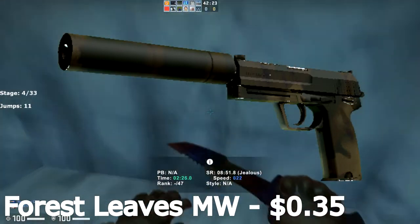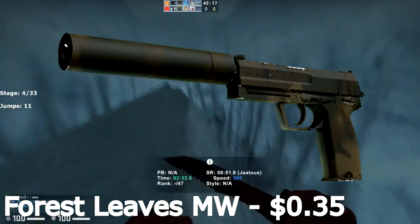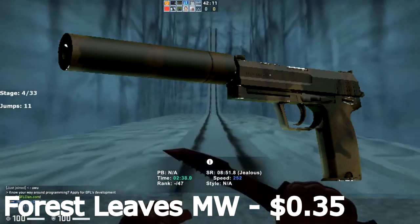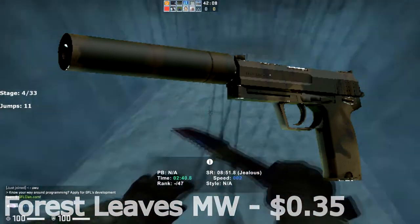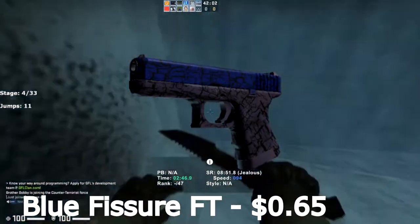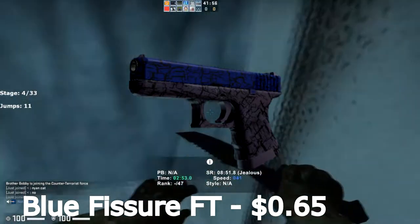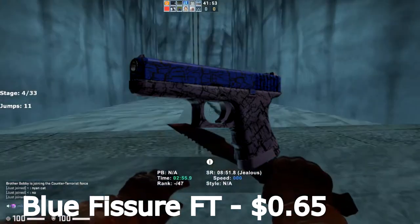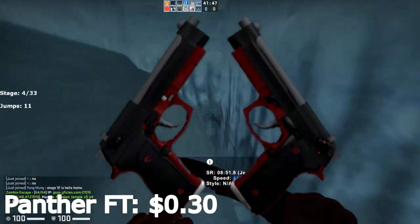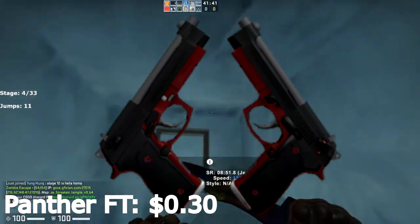The Forest Leaves is a very, very old skin that will obviously increase in value with time. It's also the only Forest Leaves skin in general — it's the only occurrence of the Forest Leaves skin in CSGO. The next one is for the Glock, which is the Blue Fissure field-tested. The Blue Fissure is a very, very old skin with a lot of Katowice 2014 stickers on them. It looks really good and it's from the original weapon pistol case, so it's a very good choice at $0.65. For the Dual Berettas, we have the Panther field-tested — they look really cool, are quite old, and will only run you $0.30.